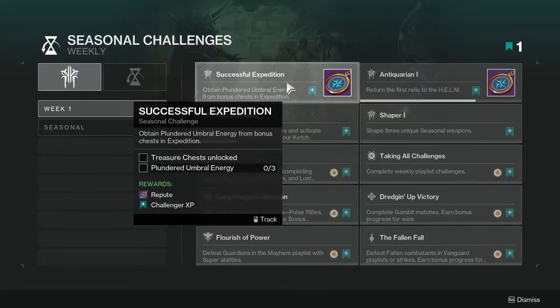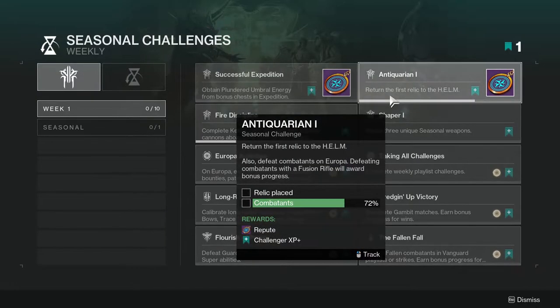The first challenge is 'Successful Expedition' — obtain plundered umbral energy from a bonus chest in an expedition. This is obviously something you'll be doing naturally as it's new seasonal content, so I shouldn't have to explain much. The 'Antiquarian' challenge asks you to return the first relic to the Helm.